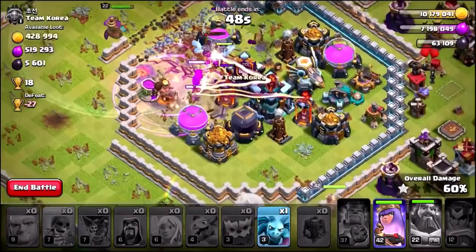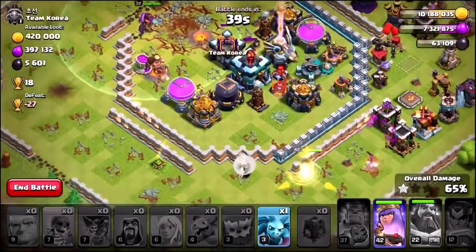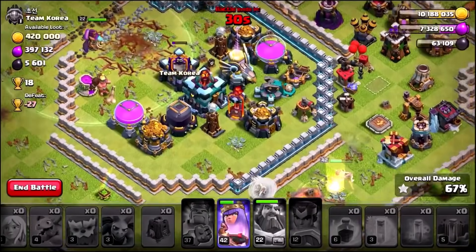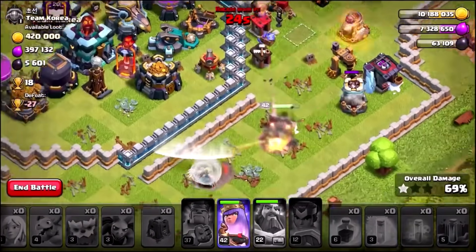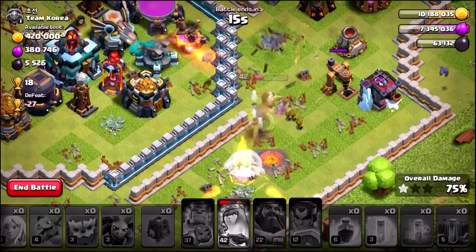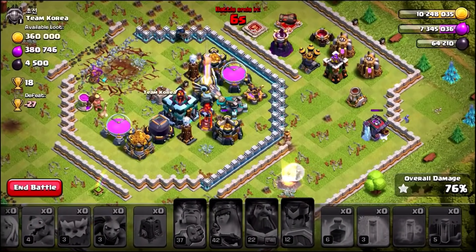Can we take out the majority of these gold storages? We've got ourselves the first star but I don't think we're gonna get a second star. It looks like we're only gonna get about half the gold. The queen swings around the top, the warden takes out the clan castle - queen is still going all the way up the top of the base, but she ended up going the wrong way which means we weren't able to take down those gold storages in the center. Hopefully we can grab the dark elixir drill and maybe one more gold storage.